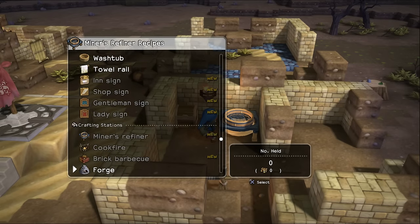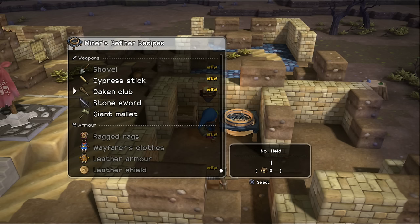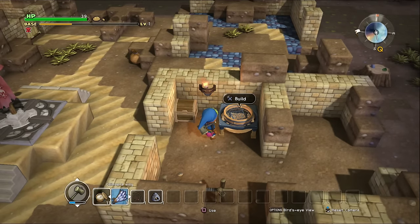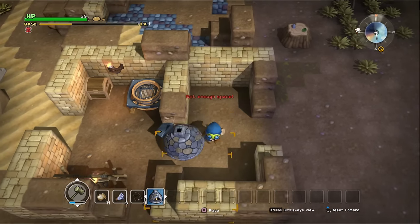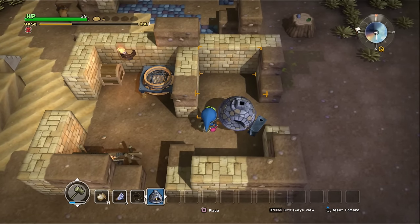So with all of the copper and stuff, we can't build any of these yet because they require copper ingots. We're going to have to do the forge first. Let's go ahead and get that ready. Let's lay the forge down — I'll just put it down right here.